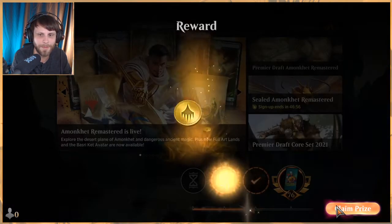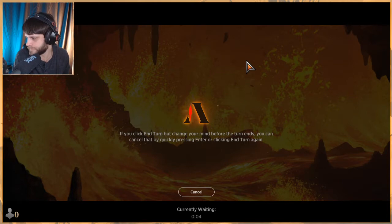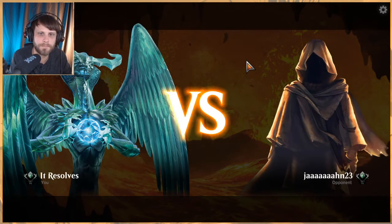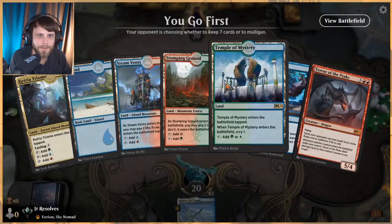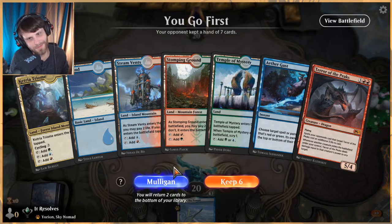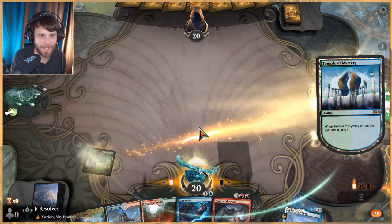All right, game three — let's see how it goes. I think this is game three, I'm not keeping track very well, but we're doing pretty well overall. Do we keep? Nope — do we keep? Oh, this is terrible. This is real bad. We have one scryland. We're going to try — this is so stupid, we shouldn't do this. Nobody should ever keep a hand like this — this is garbage.